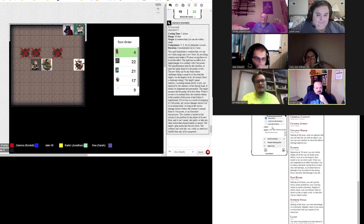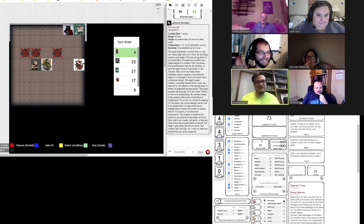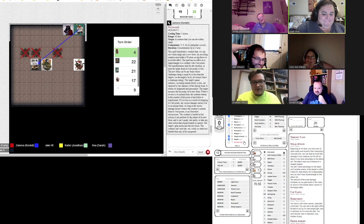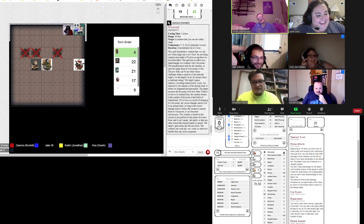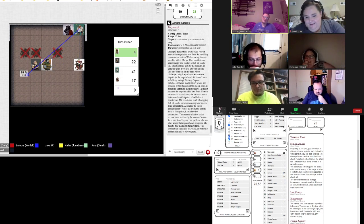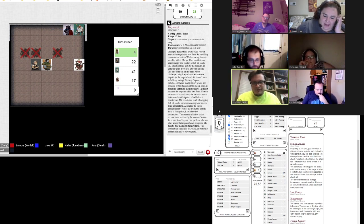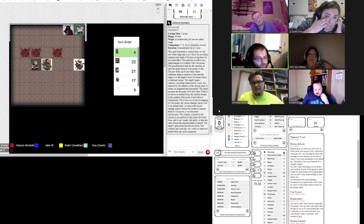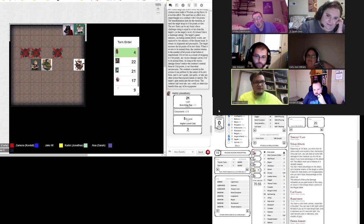Could you pick me up? No, I could not. After this, somebody's going to need to pick up Belle. I am going to do a fifth level scorching ray — so that's six of these. It's supposed to roll separately for every one, and they're plus nine to hit.